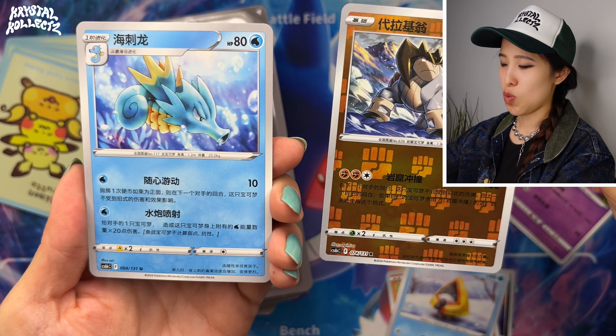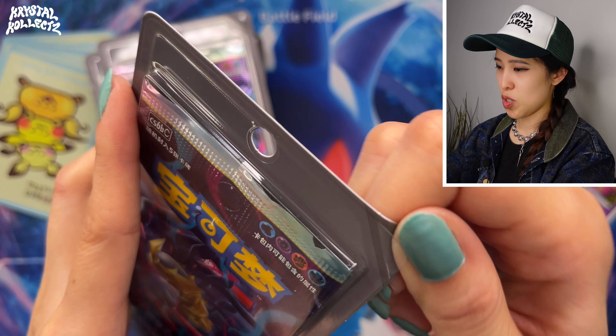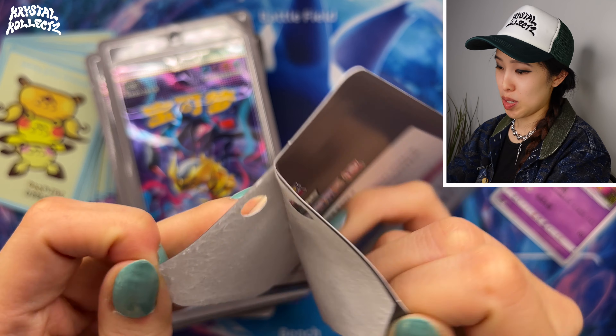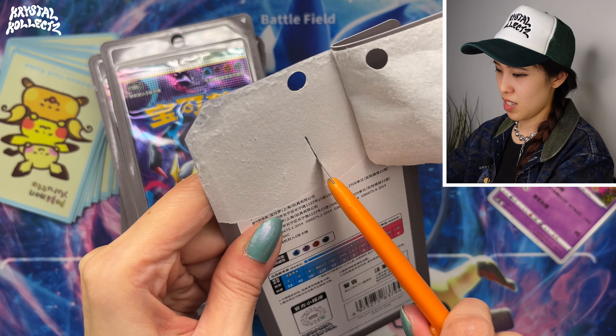For storage, blisters are smaller and more compact, whereas the Jumbo Packs are very thick. But at least with the Jumbo Packs you know you're going to pull something shiny or holographic.